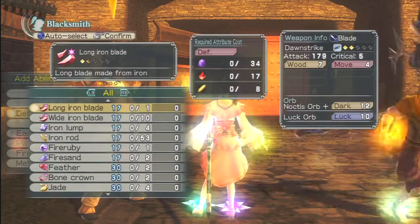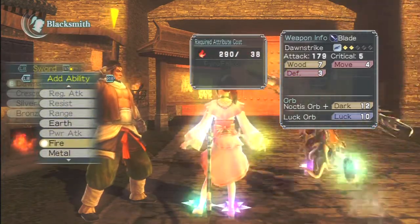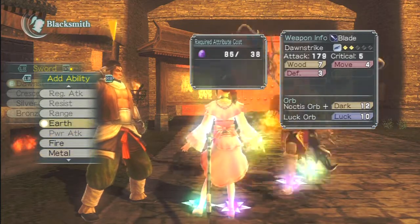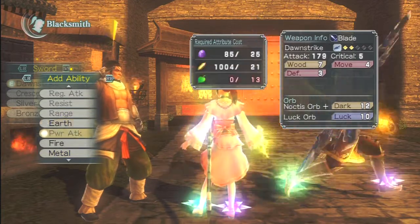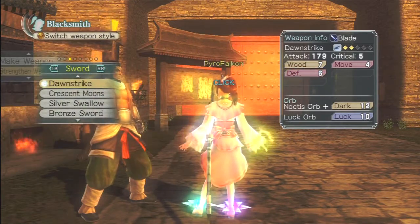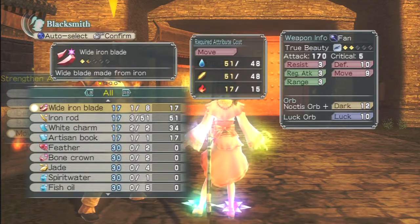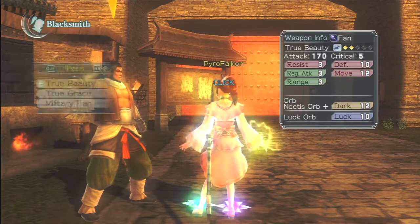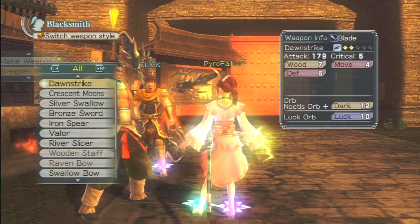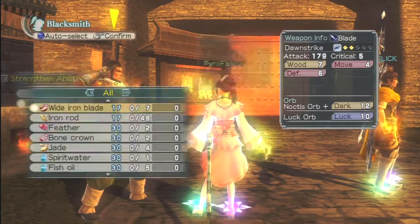I'm gonna add some abilities to my new blade here. The only abilities I can add at this point are Earth, Fire, and Metal, and I don't want to add those, so I simply won't add anything. We will strengthen these abilities if at all possible — although my fans really should be strengthened first because that is my primary weapon. Okay, I've strengthened my abilities on my fan as much as I can. Now we're going to strengthen abilities on the Dawn Strike as much as we can.